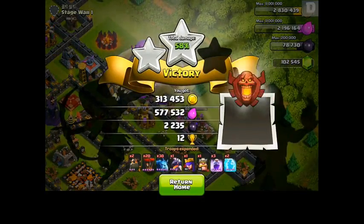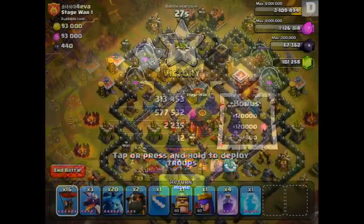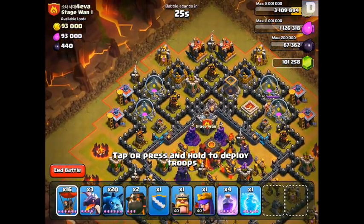So overall that worked out pretty well. By the time my Hounds died, most of my Balloons were still up and they were just terrorizing the defenses, making it really easy to get the Town Hall and destroy the rest of the base. 58%, not too bad — we got 12 trophies, and since this is a developer build, we got a crazy amount of resources. Let's go ahead and attack one more base to try out the true power of the Lava Hounds.